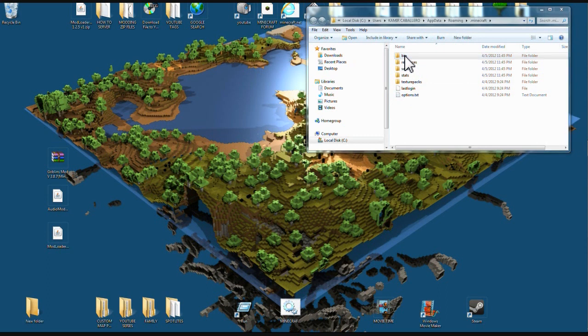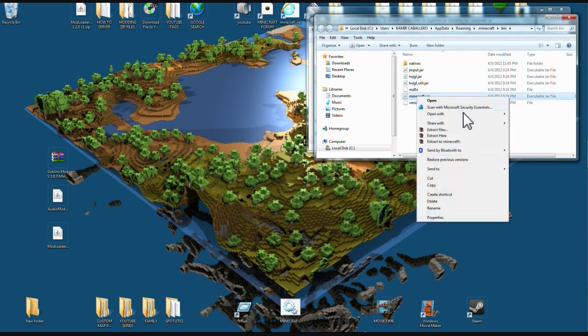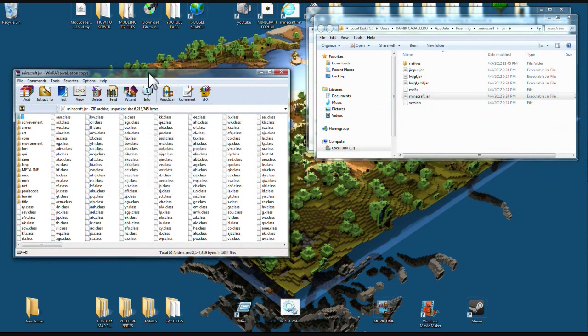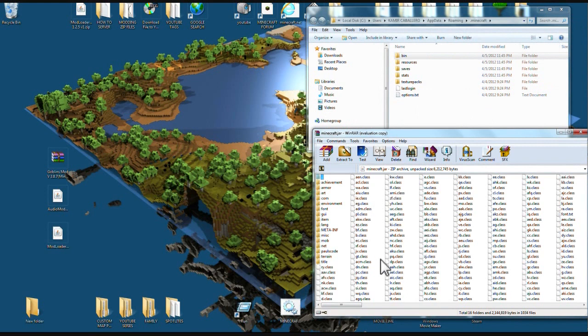Open your bin folder and find your minecraft.jar file. You're gonna open it up with WinRAR or 7-Zip, like what I just did. First thing's first, come down and find this file.